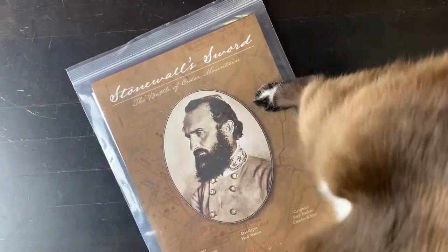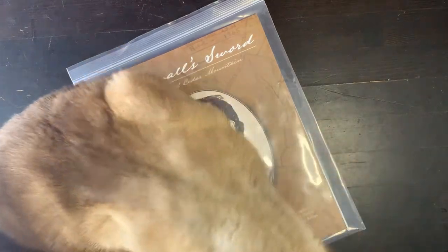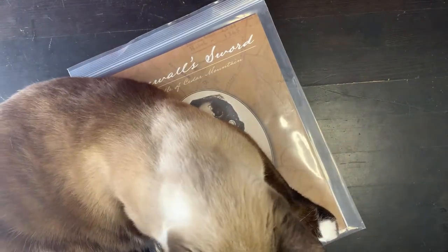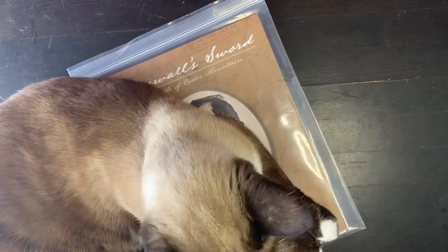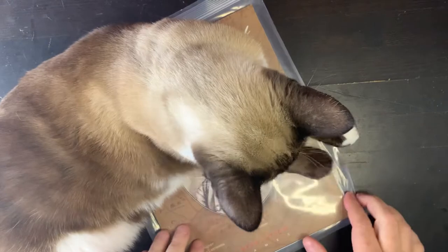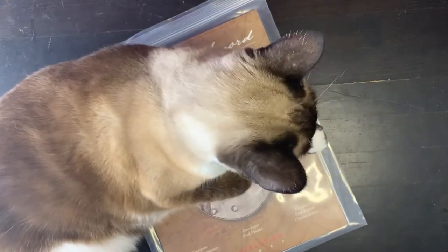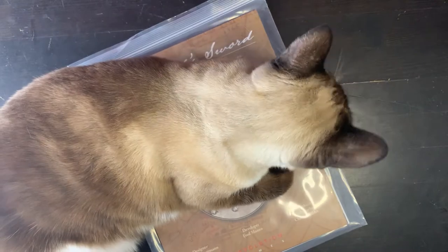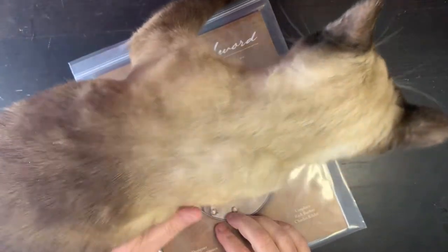Hi. We're going to do an unbagging of Stonewall Sword: Battle of Cedar Mountain. This is a game designed by Herman Lettman, developer Fred Manzo. Graphics are by Rick Barber and Charles Keebler, and this is from Revolution Games. It's an American Civil War game.